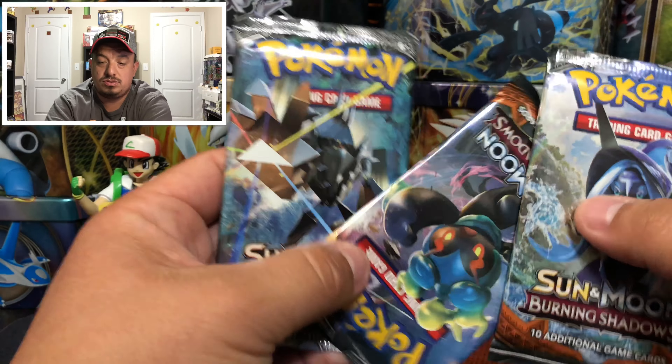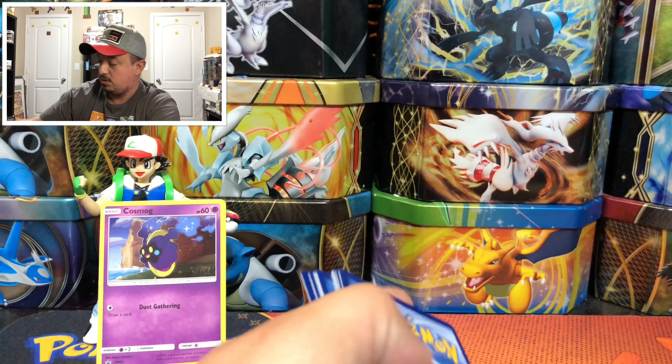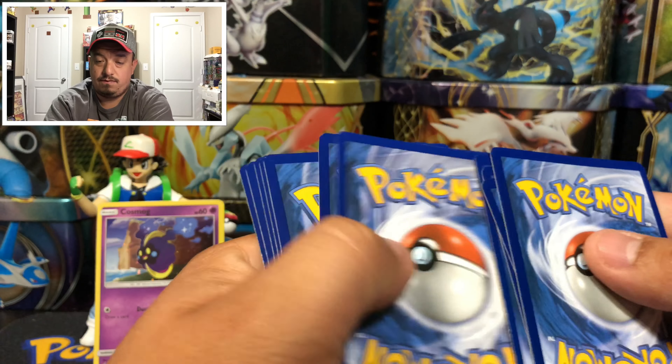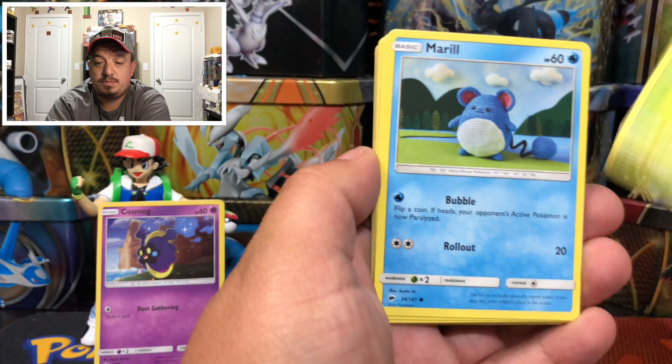Here we go — three Burning Shadows packs with my boy Marshmallow. Let's open that one first. Marshmallow, what you got for us? Good job Marshmallow! So far so good. One, two, three, four commons, and we have a Pikachu, Pinsir, Merill, and Charmander.